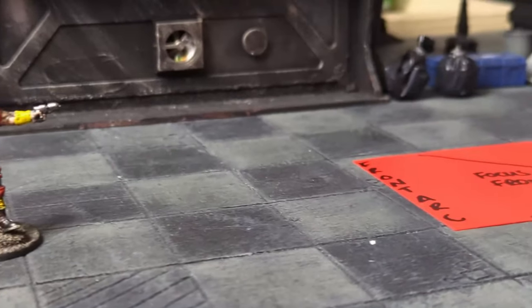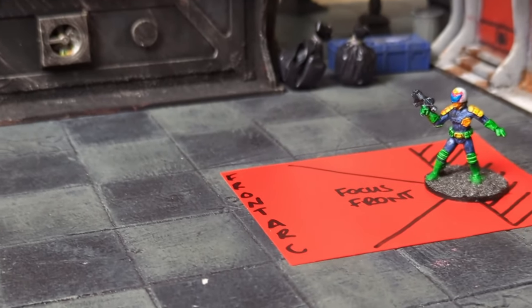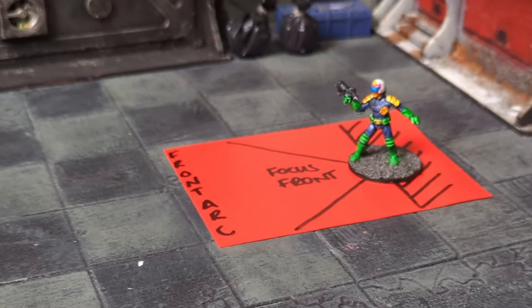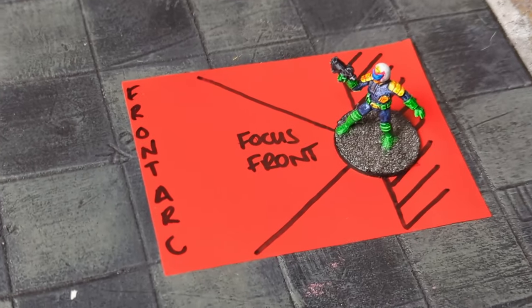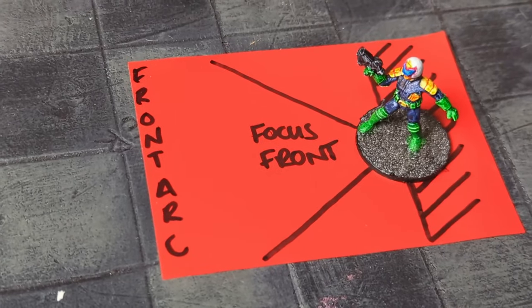If it's a heavy weapon, it's also focused front. It's worth remembering that the front arc is the front 50% of your base if you cut the base in half, whereas your focused front is roughly a quarter of the front line of sight.